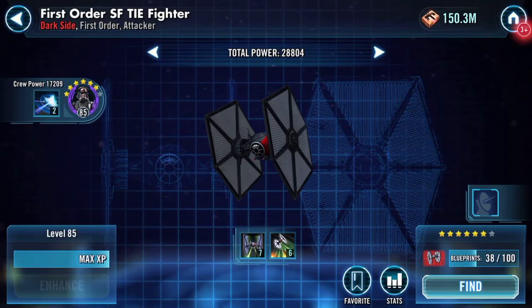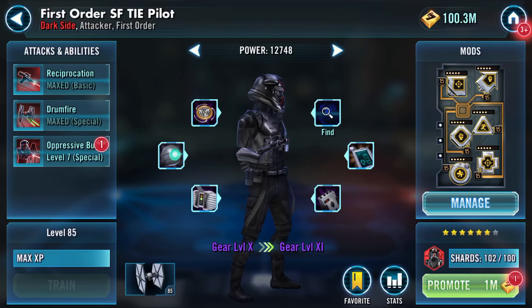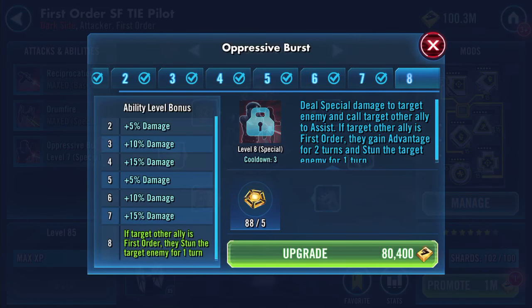14.4 percent resistance still. And the final ability - Oppressive Burst: if the target other ally is First Order, they stun the target enemy for one turn.